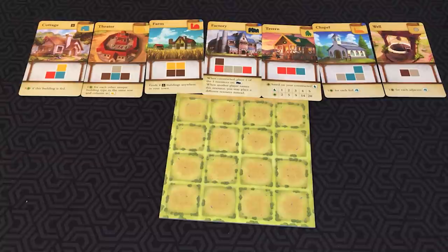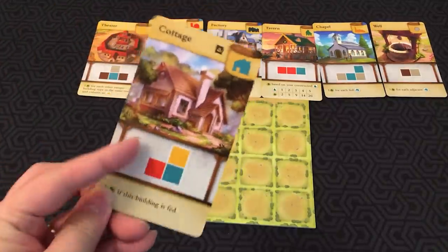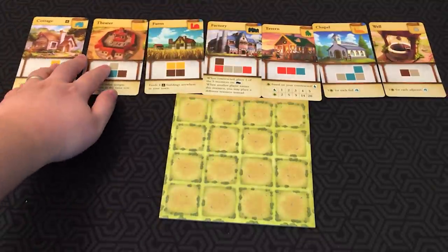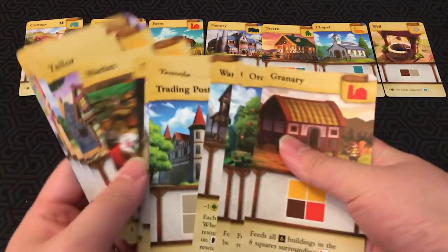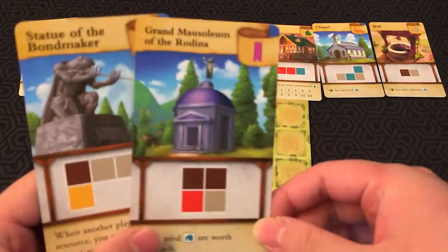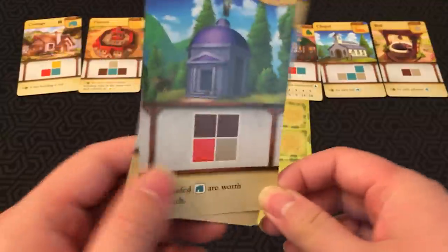The player with the most points wins. At the start of the game, you have a selection of cards you pull out. You always pull out the cottage card — in this case it's this formation, and 3 points if this building is fed. Then you pick out one of each color from a wide selection. Each player can also pick two monument cards from a deck and pick one that they can build. They all have different abilities.